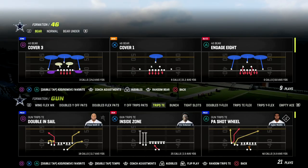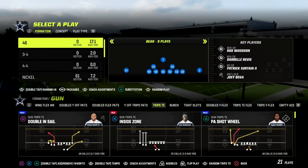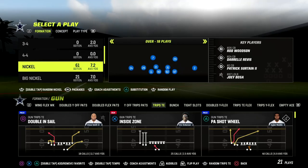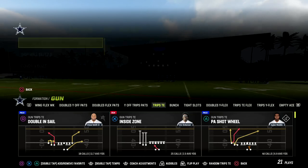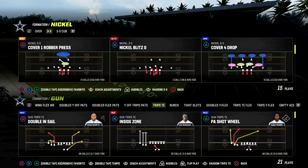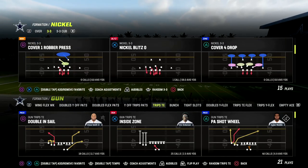In this video I'm gonna be sharing one of my favorite man coverage beaters in Madden 23 out of the Trips Tied In formation. If you want to get my entire Trips Tied In offensive ebook, make sure to join my Patreon — the link is in the description. You can get access to all of my Madden 23 ebooks by becoming a Patreon member for only 10 bucks.